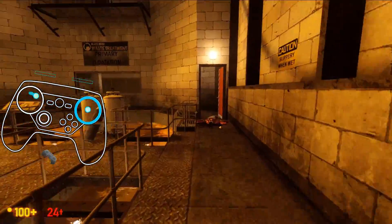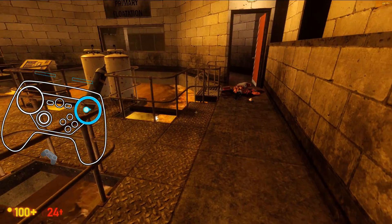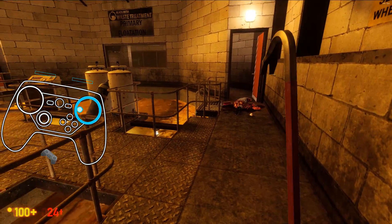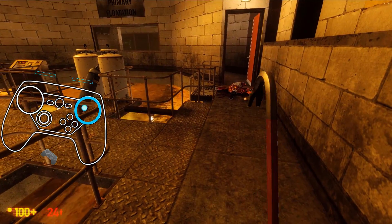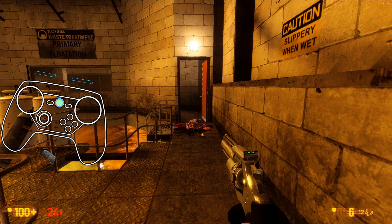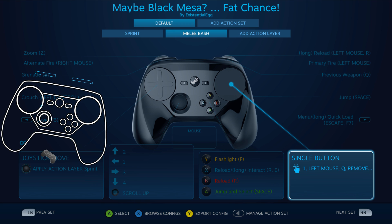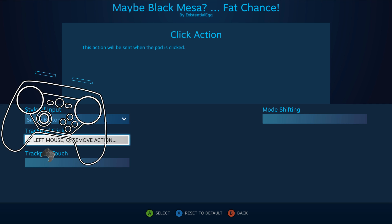And then with the gyro, I could be aiming around while I'm holding this in. Or — because I made this a single button, if you wanted to be able to click and hold this and move, you could make that a mouse. Instead of this being a single button, you could have it be the mouse and then on the click, just apply all of these activators.